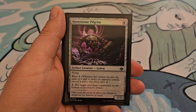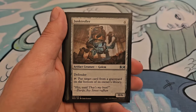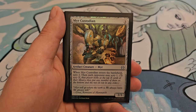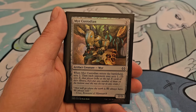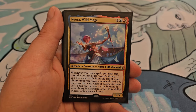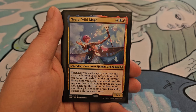Hoverstone Pilgrim, for 5, is a 2/5 with flying and ward 2: you can pay 2 to put target card from your graveyard on the bottom of its owner's library. Junk Troller, for 4, is a 0/6 with defender: you can tap this to put target card from your graveyard on the bottom of its owner's library. Merc Custodian costs 3, is a 2/3: when it enters the battlefield, scry 2, then each opponent may scry 1. Neera, Wild Mage, for 4, a blue, and a red, is a 2/7: whenever you cast a spell, you may put it on the bottom of its owner's library; if you do, reveal cards from the top of your library until you reveal a non-land card, you may cast that card without paying its mana cost, then put the rest on the bottom of your library in a random order. This ability triggers only once each turn.